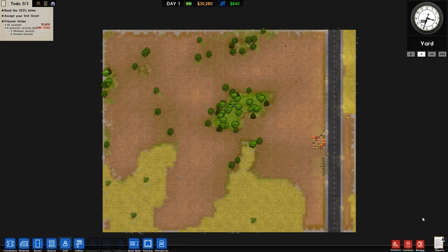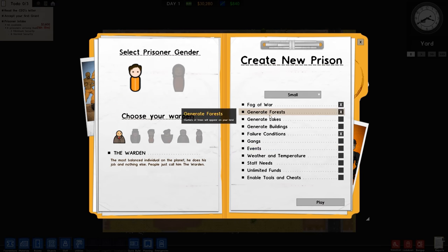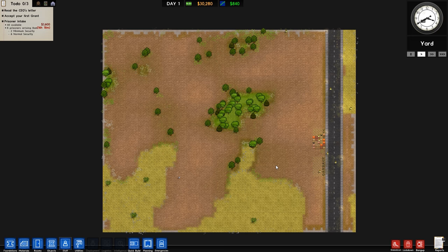Update 11 - actually there was an update 10 which I missed, and update 10 was mainly bug fixes and also a couple more deployment options, but I didn't do any videos on that. Update 11 adds a very nice feature called staff needs, which is not unlike the prisoner needs, so you have to look after your staff as well as your prisoners.